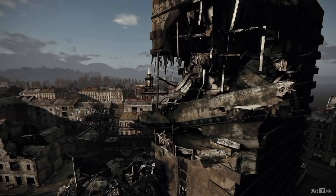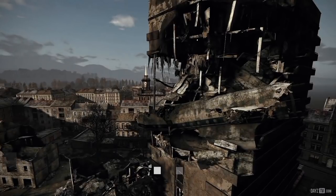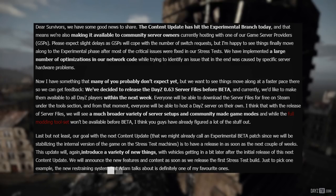And now we shall move on to the part where I read letters to your face. Starting off with lead producer Yujin: 'Dear Survivors, we have some good news to share. The content update has hit the experimental branch today, and we're also making it available to community server owners currently hosting with one of our game server providers. Please expect slight delays as server providers cope with the number of switch requests. Yujin is happy to see things finally move along to the experimental phase after most of the critical issues were fixed in our stress tests.'